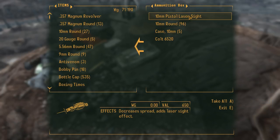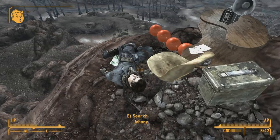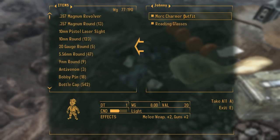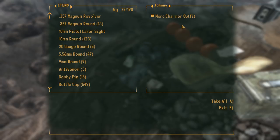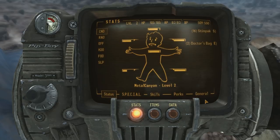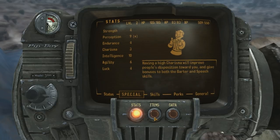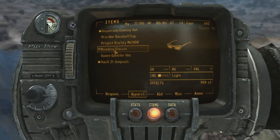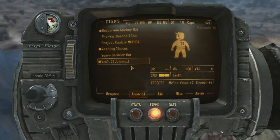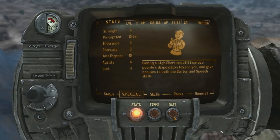Pistol Laser Sight — decreases spread, adds laser sight effect. Interesting. Colt 6520 — what the hell is that? No idea. Merc Charmer outfit, melee weapons, cons. Reading glasses — excellent, there we go. Our perception at the moment is nine, but with reading glasses it's plus two perception. So in essence we're getting plus three — that's ridiculous. Ten perception. Brilliant.